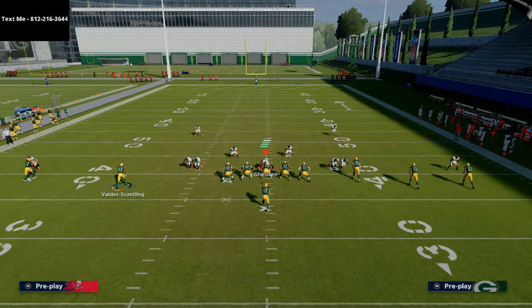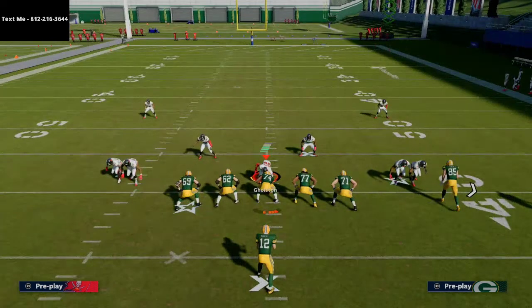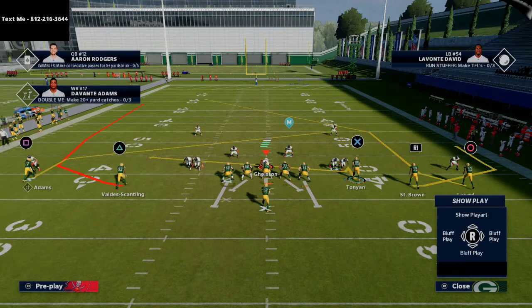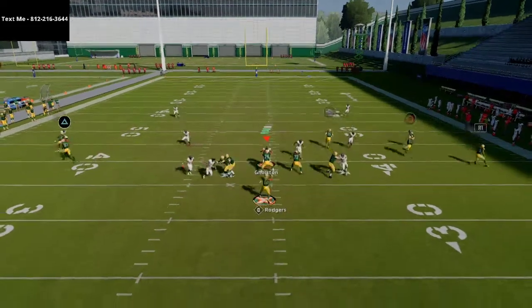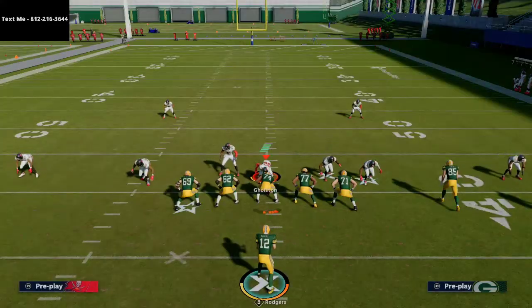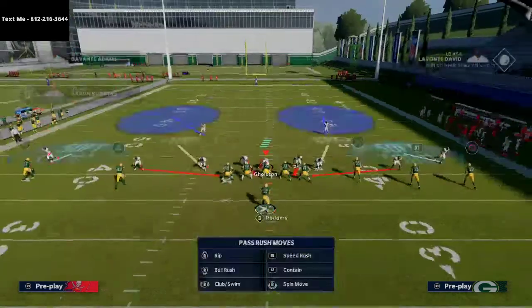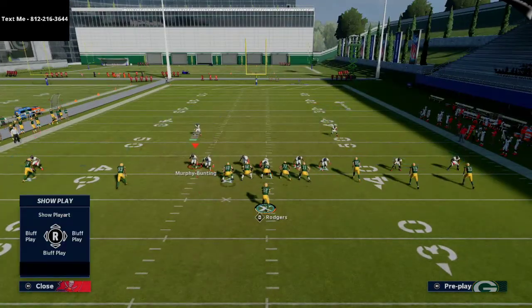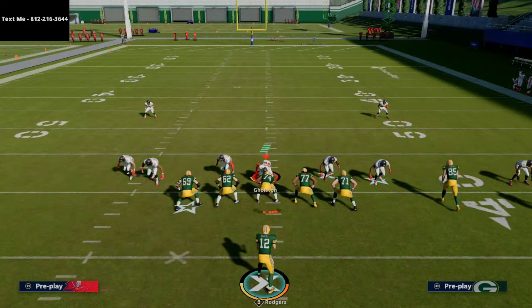With wheel routes, the key is hard flats. If they run hard flats, you've got really good opportunities for wheel routes. If they don't run any flats, you also have good opportunities. What we're going to do is use slant routes - I'm going to slant Davante Adams against this defense. If there's a pocket or a window to throw at the snap of the ball, I'll throw it every single time without thinking twice. This is Cover 2 Sink - most of the time they're going to be usering that linebacker.